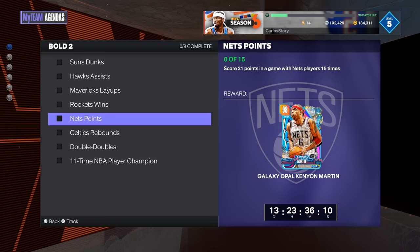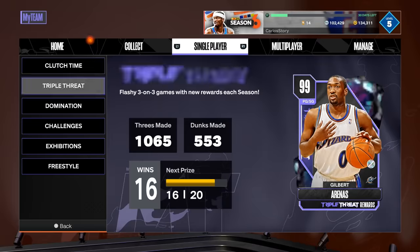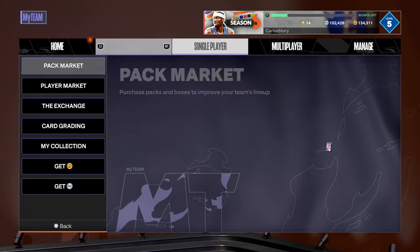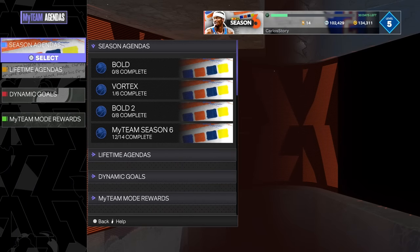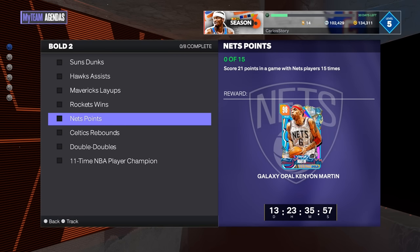After that, you have to score 21 points in a game with Nets players over 15 times. That's about 15 Triple Threat Offline games since games go to 21. You can also do challenges for this one — it's really up to you — but Triple Threat Offline is going to be the fastest. Pick up a Nets player in the market if you need one.